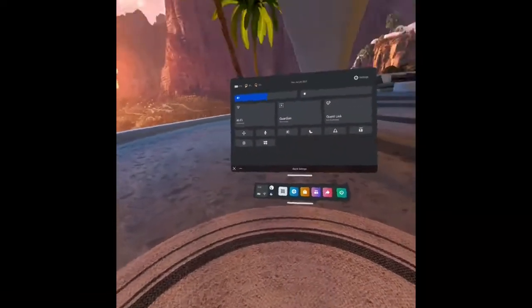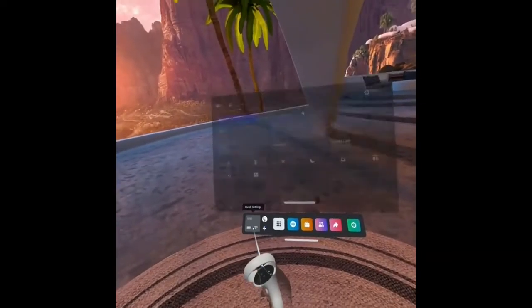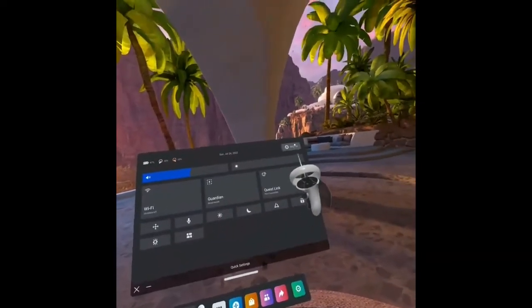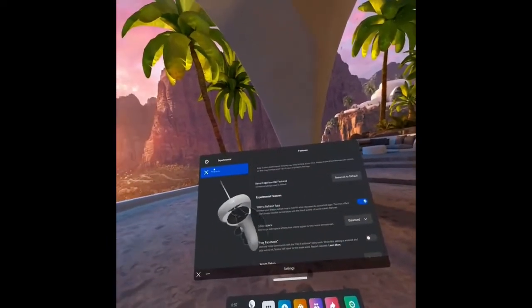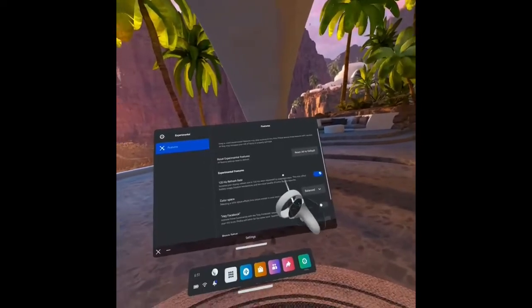Once you're in the Oculus Quest 2, this is your home. You want to go to the battery, click on quick settings, go to settings, then go to Experimental right here. Then you want to turn on the 120Hz refresh rate.